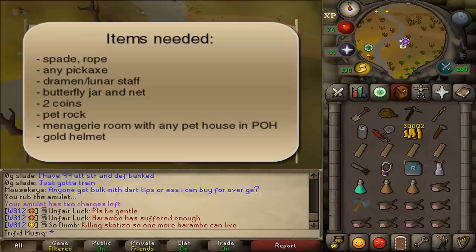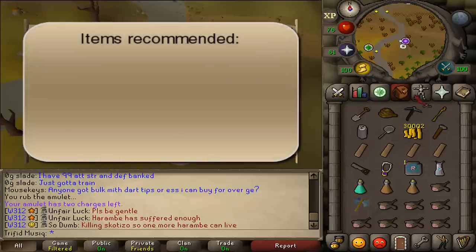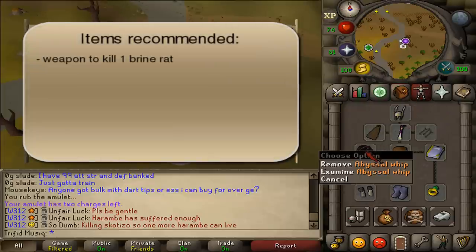The last item you'll need is a Gold Helmet. I don't have it in my inventory right now because we'll have to run through the entirety of Waterbirth Dungeon, and since that helmet weighs something like 30 kg I've kept it in my bank and I'm going to take it out when I need it for the task.